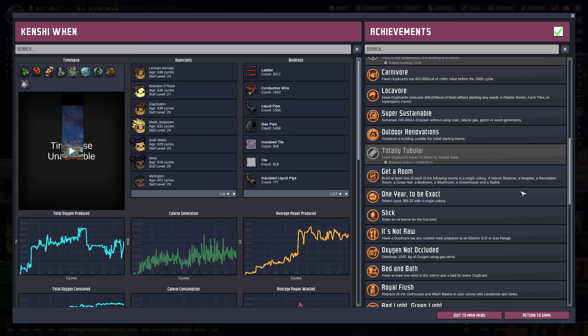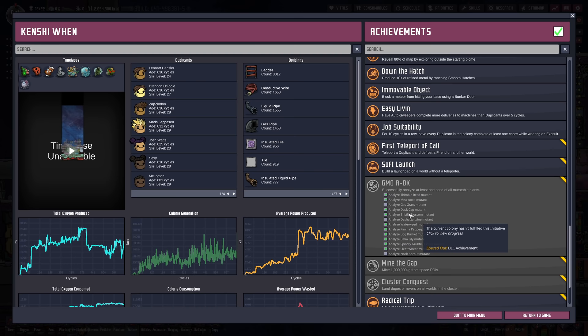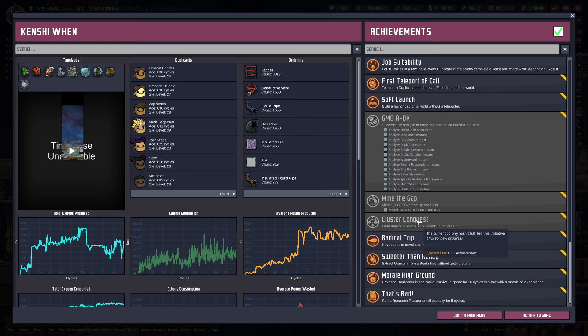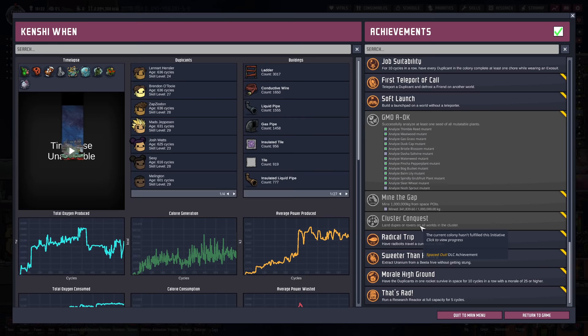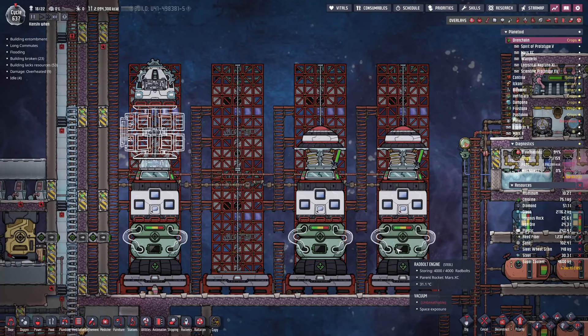We still have to get the Totally Tubular achievement — we'll just ham that one up at the end by making a really long transport tube. GMO-AOK we're still waiting on gas grass. Mine the Gap — we've got 341 tons and just need another 660. For Cluster Conquest, duplicants or rovers land on all 11 planetoids — we've landed on nine, about to land on 10 once our rocket gets there. Once we've colonized this place and got the tear opener set up, we just need one more mission to the fire planet to knock out that achievement too. We're so close.